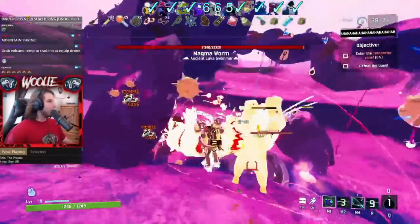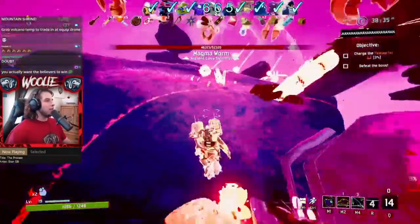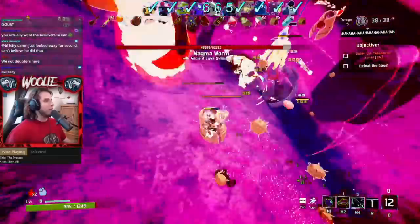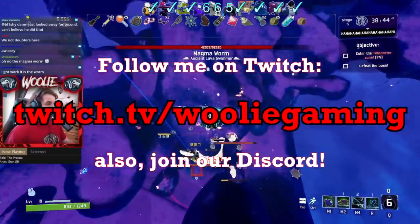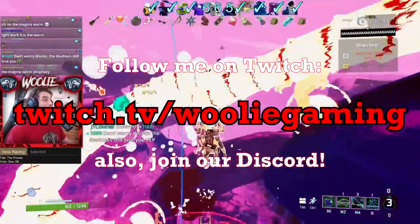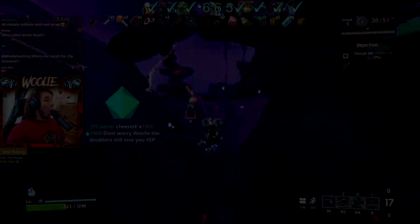But if push comes to shove, the Spinal Tonic is pretty much always a good equipment to pick up. And that does it for everything I wanted to cover on the tonic. What are your thoughts? Do you want to tell me how the tonic is always the right choice and I'm a big dummy for taking the capacitor? Let me know with a like or dislike on the video and a comment below. You can check out my stream at twitch.tv/woollygaming, and consider joining our Discord server as well. Thank you for watching.